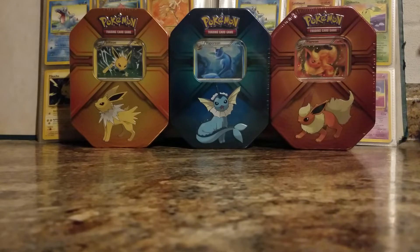I will be including the Flareon and Vaporeon cards that come up front on the other tins. Since I already have those cards, I will include them with the Jolteon tin — so you will get all three of those cards from the front, and then you get the Jolteon tin which comes with three booster packs inside. That will be for next Sunday, and you guys have till Saturday to subscribe.